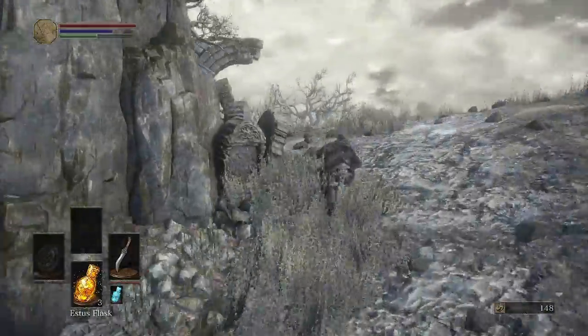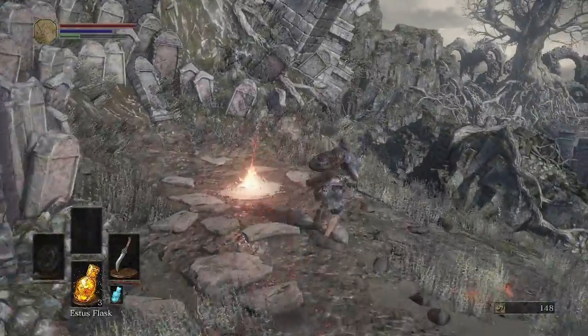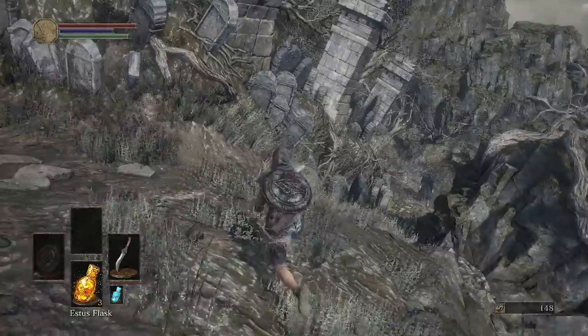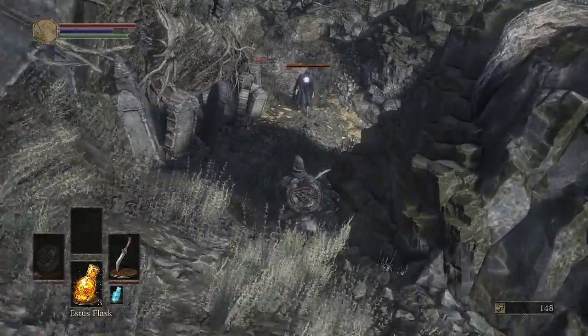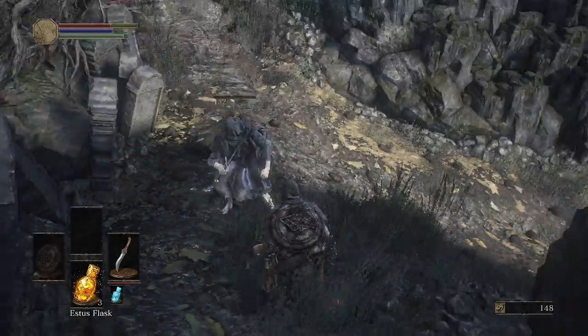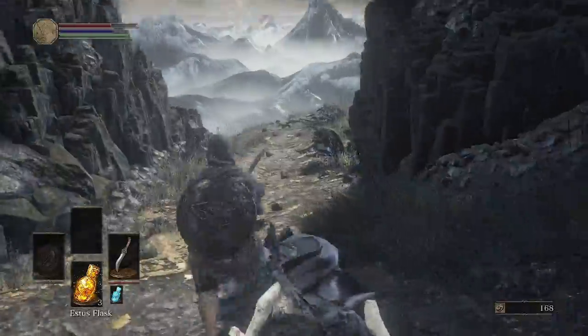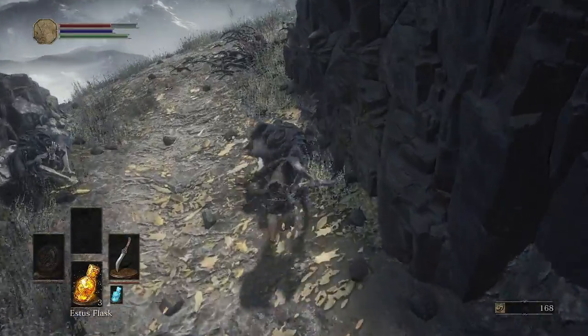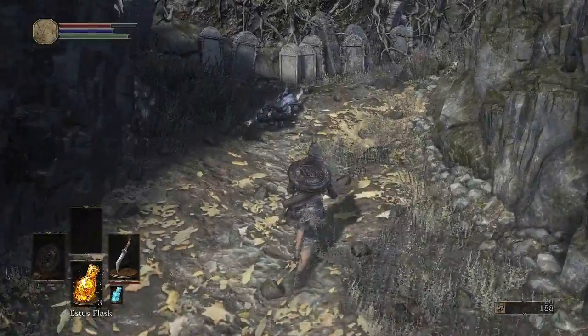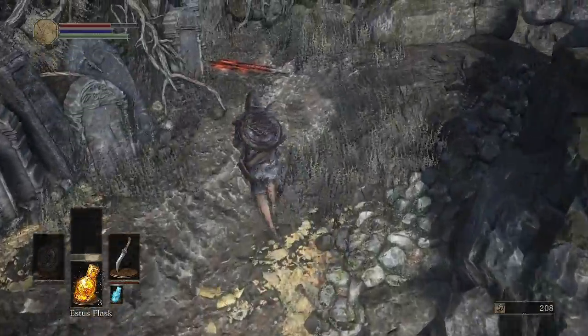So we're gonna run up this way to the new area. I recommend going this way and killing this guy first. You gotta counter hit — it's better to be aggressive against the weaker enemies like this because you can stagger them quite easily.